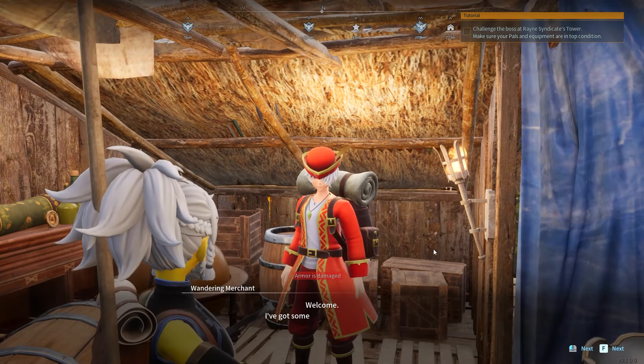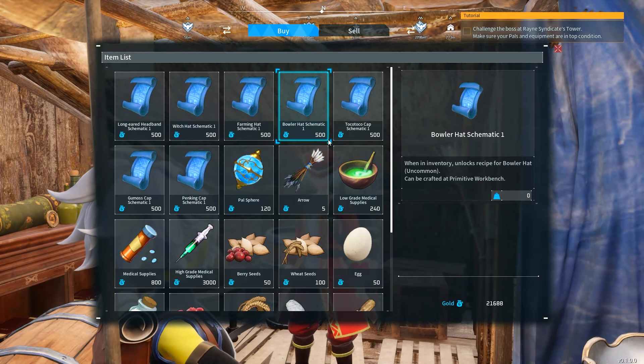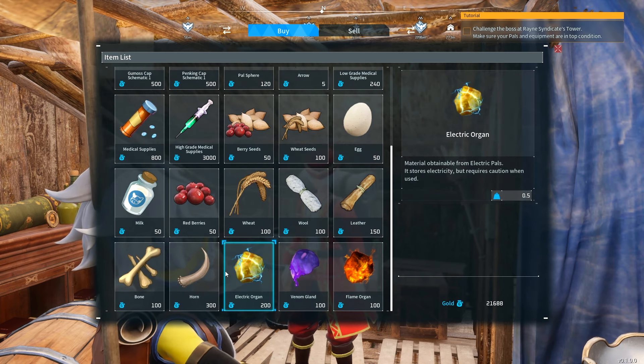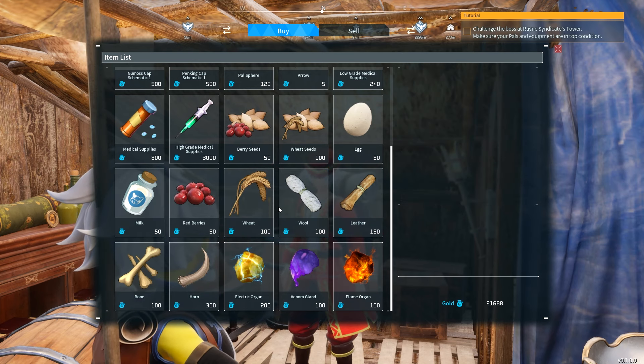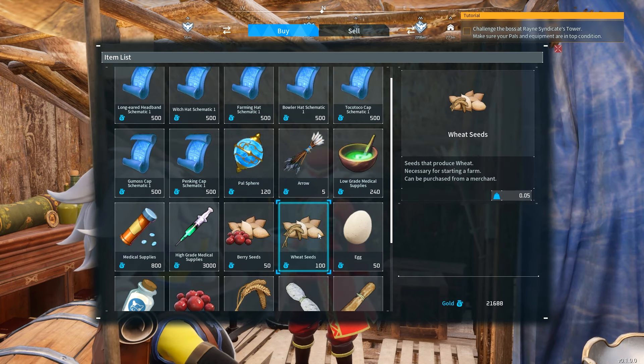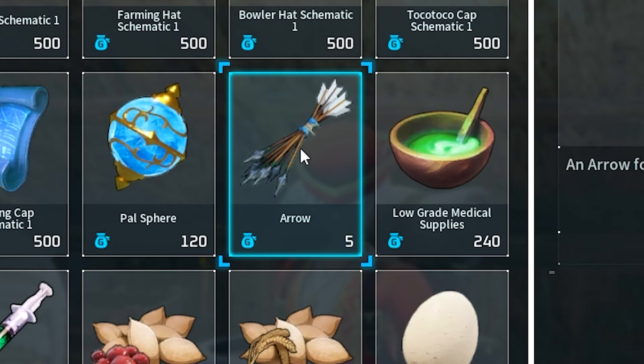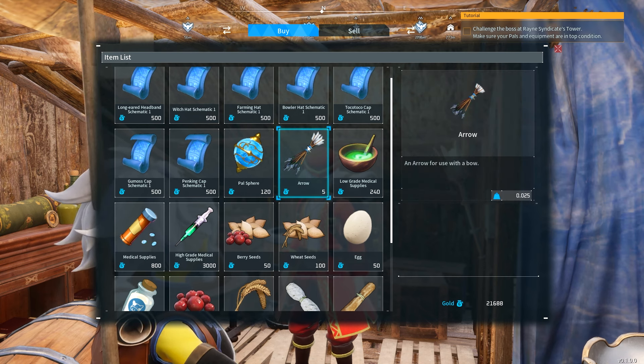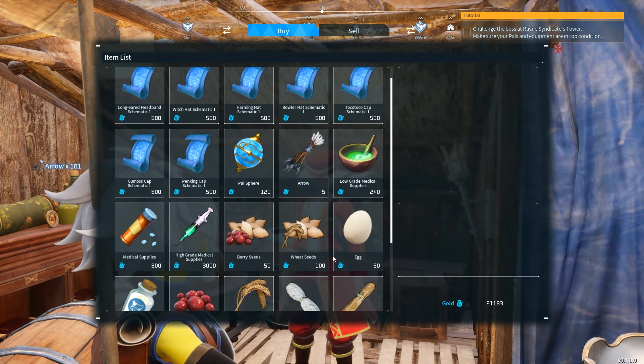You can talk to him again and use the option to buy. He sells a bunch of different things you might need for collecting, like organs, horns, bones, milk, leather, and more. The one thing I use him most for is arrows — you can get an arrow for five gold. Right now in the Xbox Game Pass version you can only craft one arrow at a time, while on Steam you can craft three, which is broken. So the best way to get arrows is to buy them — 100 arrows for 500 gold, which is nice and easy.